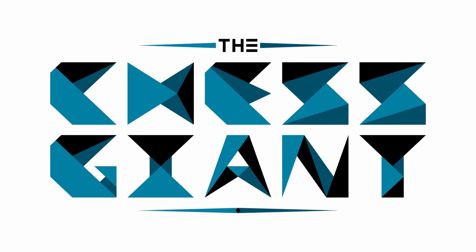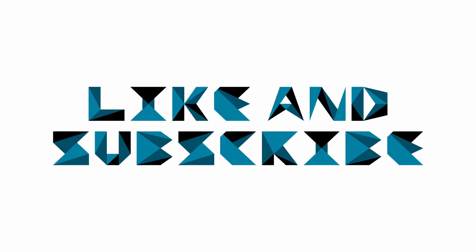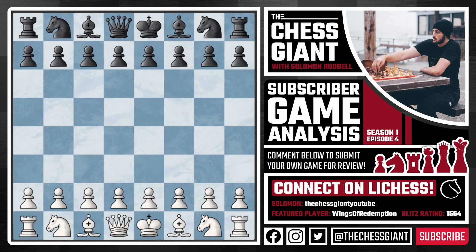Welcome to the Chess Giant. This is Solomon Riddell and in today's video we have our fourth installment of the subscriber game analysis series. It's when you guys post a link to one of your own personal games — it could be from a tournament or an online game — and then it has a chance to be analyzed on this channel. Today's game was sent in from Brendan Guprez. He played a solid game with the Réti Gambit, one of the most dangerous chess openings for White against the French Defense. Brendan's username on chess.com is Wings of Redemption and his Blitz rating, as this was an online 3-minute game, is 1564.